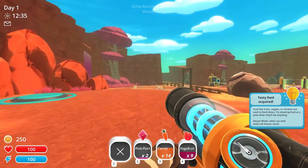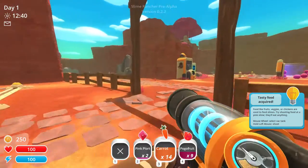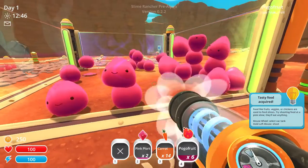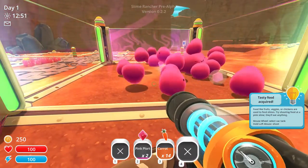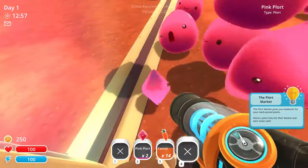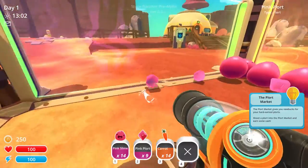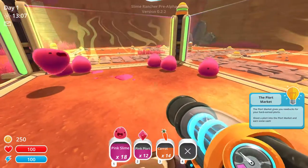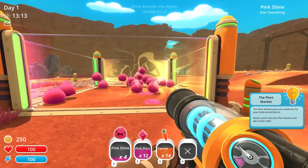Select vac tank — used to feed slimes. So let's go give the slimes some pogo fruit. Whenever they eat, they leave something called plorts. I think that's just funny — when they eat you get those. We're essentially collecting their leavings, which is kind of gross when you think about it, but that's what we're collecting here.